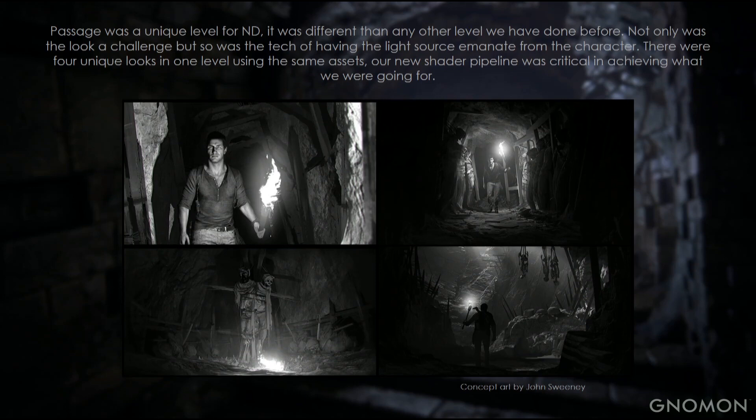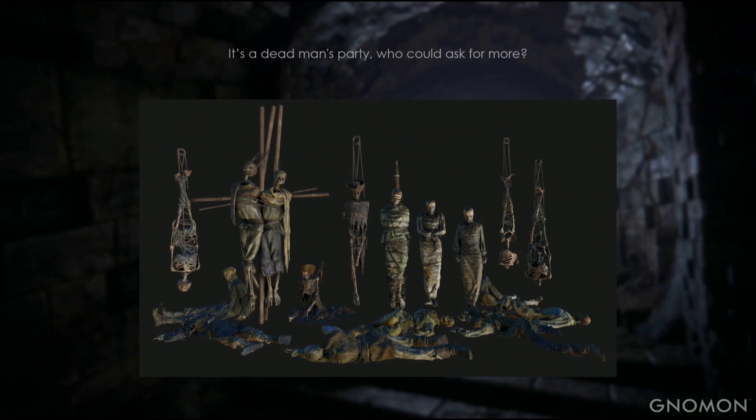Here's Avery's Descent, internally known as Passage. Passage was an interesting level for Naughty Dog in terms of lighting and scope. We chose to go with very tight corridors and a single real-time light source through these dark cavernous caves. We had four unique looks. Here is some concept art by John Sweeney showing the contrast and mood that we were going for.